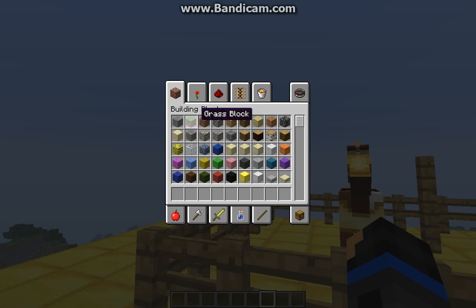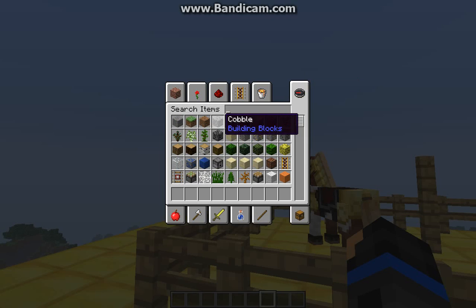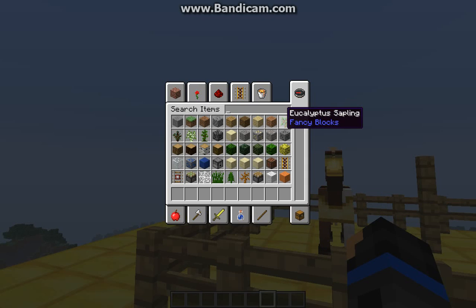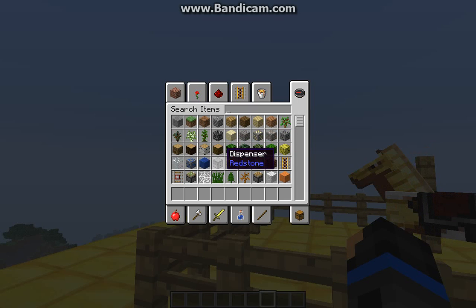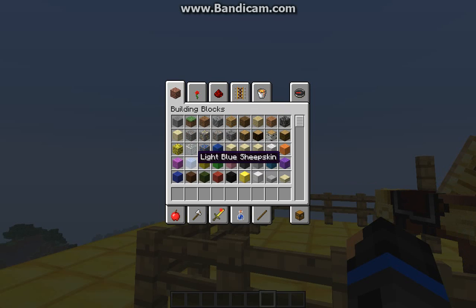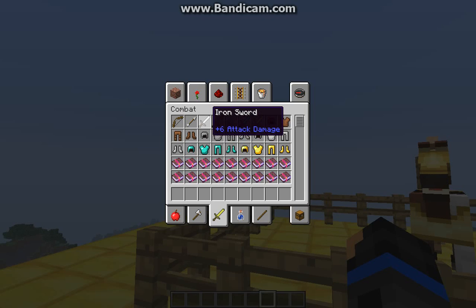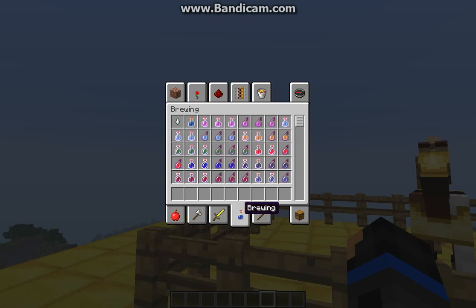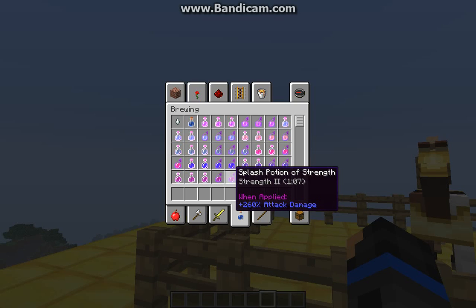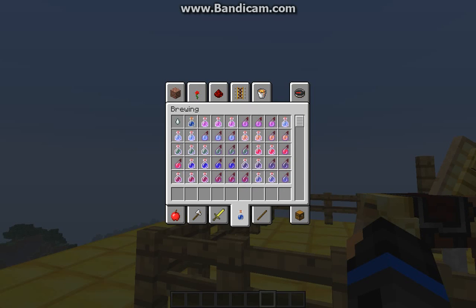Also guys, a new thing in the game — when you're in the search items section in creative mode and you put your cursor over a block, it will say where to find it. So if we take the dispenser for example, it will say redstone, meaning it's in the redstone area. Also, with swords — for an iron sword example — it says plus six attack damage, which is how many hearts it does when no one's wearing armour. Plus four, plus five, plus seven, plus four for the different tiers. Also, with the potion of strength and weakness, it tells you the plus or minus percentage attack damage. I find that really cool.